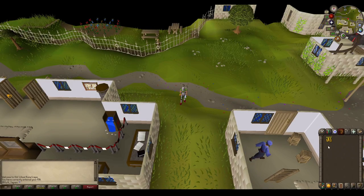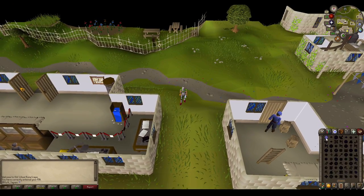I'm going to show you real quick how to make a pot of flour. You'll need empty pots. You can buy them off the Grand Exchange or make them yourself using the crafting skill with clay. You can also buy them from general stores.